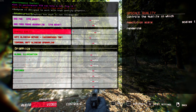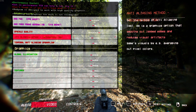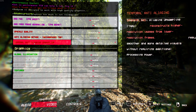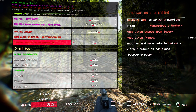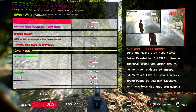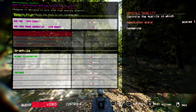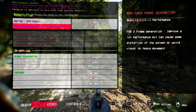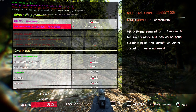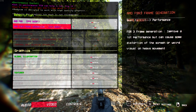In the graphics settings, you want to change upscale quality — set that to extreme. Anti-aliasing method: TSR Temporal Anti-Aliasing, turn that on. Then change FPS boost to quality, and that will lock in these settings. Then change frame generation to performance — that'll make your game run smoother. Hit save; these settings should remain unchanged.